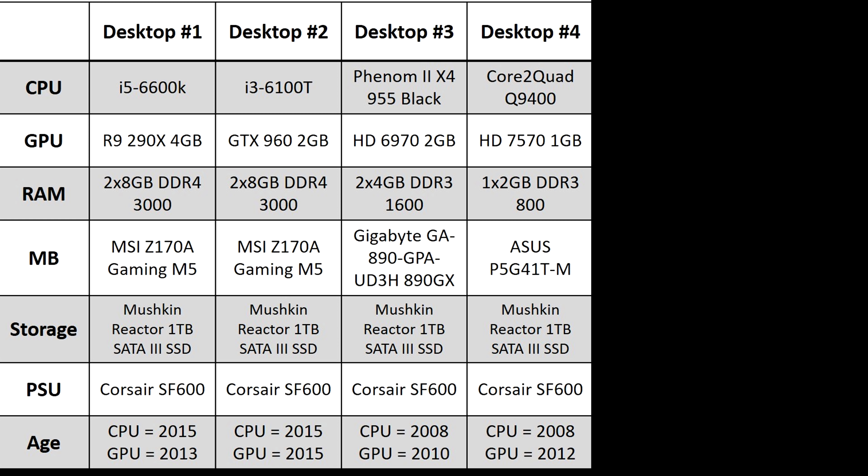For my tests, I built 5 different PCs using parts from roughly 2017 to 2008, and also threw in my laptop for testing. The full system builds are shown on screen — you can pause the video to look at them in more detail. The newest system had an i5-6600K quad-core, an R9-290X 4GB video card, and 16GB of DDR4 RAM, while the oldest system had a dual-core Pentium E5700, a 9600GT with only 512MB of video RAM, and 2GB of DDR3 system RAM. This old system is built from parts that are over 10 years old.